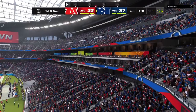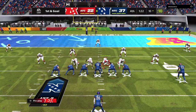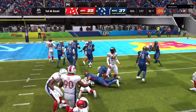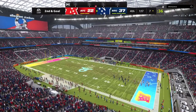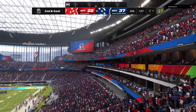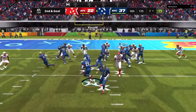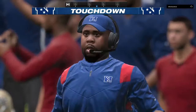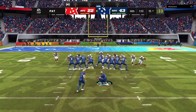A good chance now to put this game on ice — first and goal. They'll try and run for it with Barkley, maneuvering his way down to about the seven. The AFC going to use a timeout and talk things over. Second and goal at the seven-yard line. They stay on the ground, but this time it's Elliott — and he is in! Touchdown, NFC! Ezekiel Elliott taking it in from seven yards away. Extra point by Sly is up and good, and the lead opens up now to 22 points.